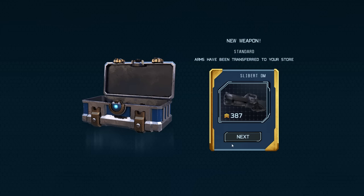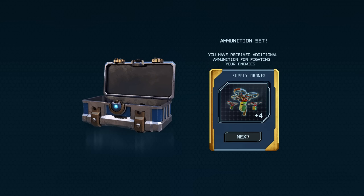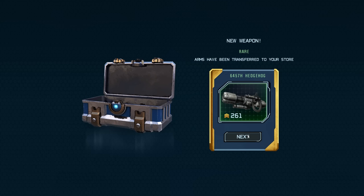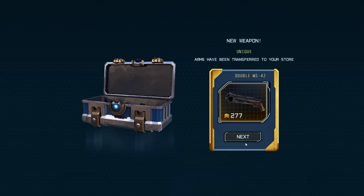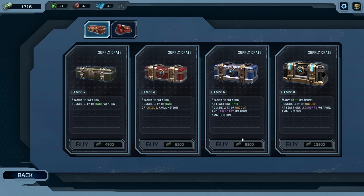Arms have been transferred — standard. Oh, another one. Oh, a rocket launcher — my boy! A drone, supply drones? This is green — I got a rare. I got a unique shotgun! What? My boy — I just got a unique. How do I put it on?